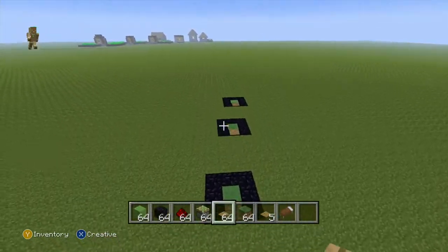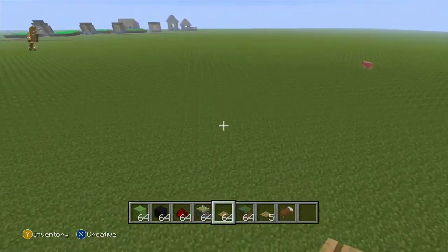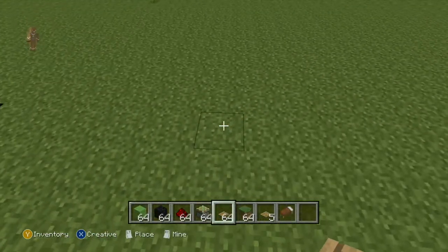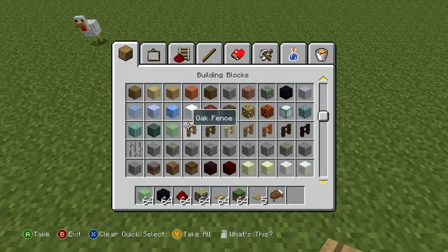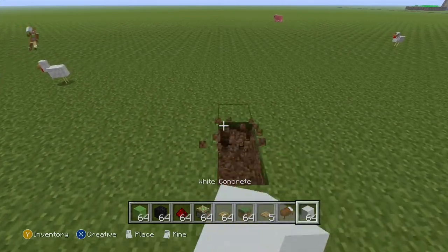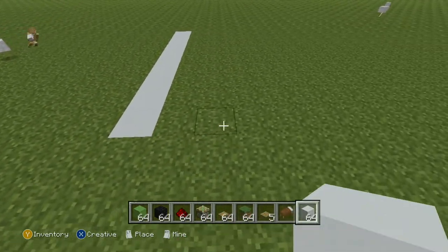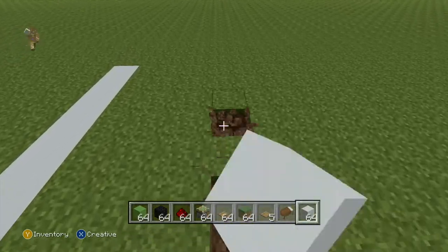And it's the same for boats — you can use this thing for boats. So if I just do one for boats, if I just get some concrete, white concrete. Yep, that'll do. And then if I just do this like this, then if I leave a gap of one, two, three, like so.